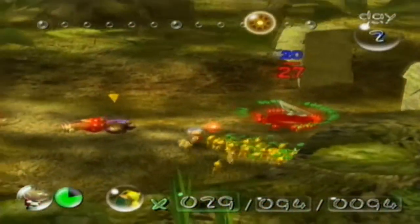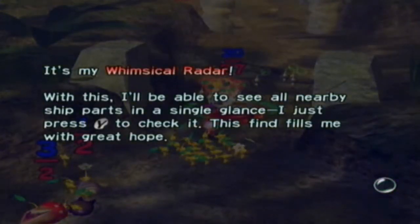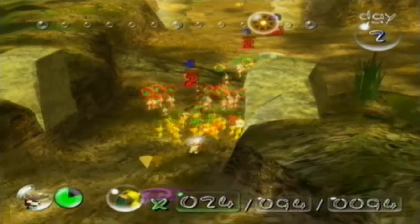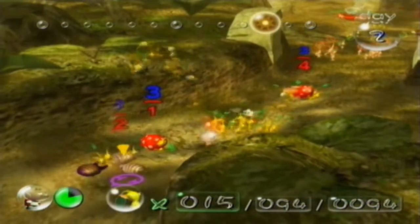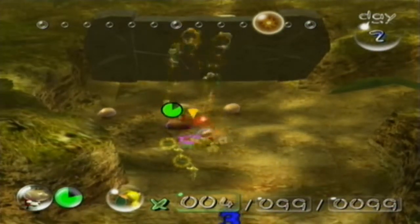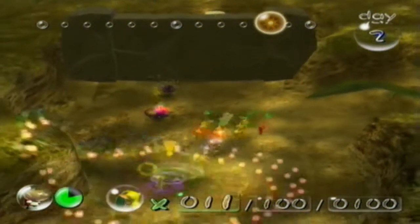Here we can witness something — more Pikmin can carry that ship part. I'll be able to see all nearby ship parts in a single glance with this. This find fills me with great hope! Now that we have the radar, we can check our map and find all ship parts on the map. Pikmin that are standing idle — if a ship part with room for more carriers passes by them, they will just join in and carry it with the ones already carrying it. That's nice to know.